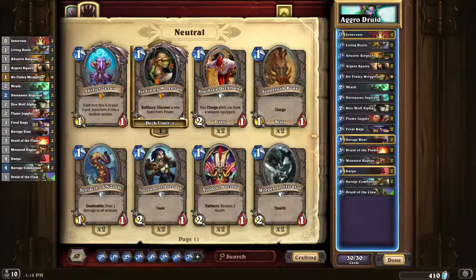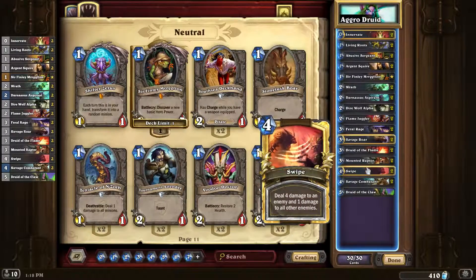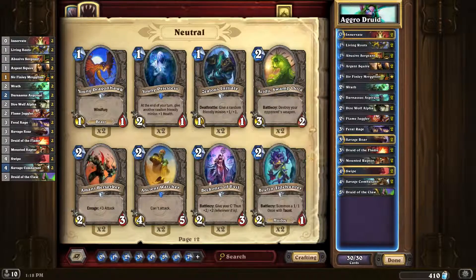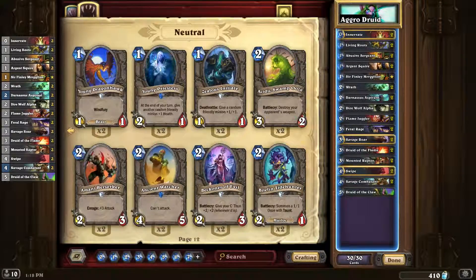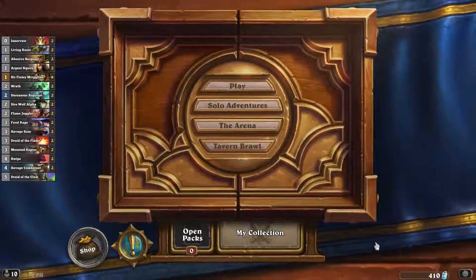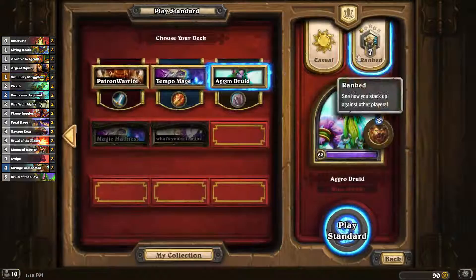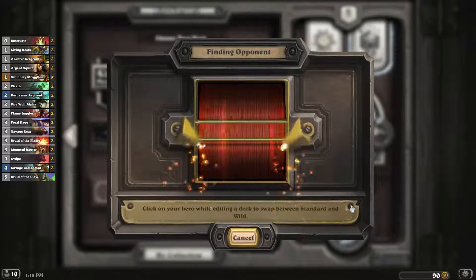This deck's only win condition so far has been Combatant, with the occasional double-swipe victory or Feral Rage. So it's actually got a few win conditions — it just needs to not get stopped by taunts. If you have any ideas for the deck, go ahead and leave a comment, and I will 100% read it because I've actually read every single comment. This deck almost got me to rank 6 — it's surprising how well it did last night.